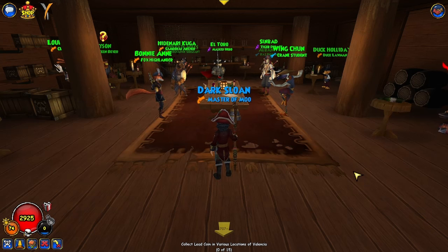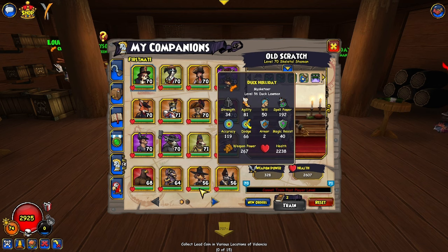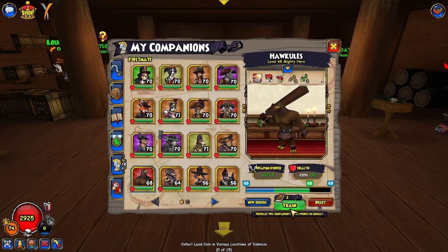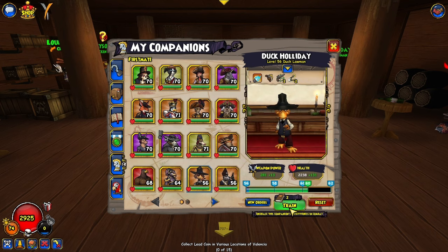Next, let's talk about companions. You get companions and training points as you level up. The goal with training points is to build them up and save them so you get good value from each use. For example, if Duck Holiday is level 56 and your pirate is level 70, one training point gives him four levels — that's great value. On the other hand, a companion close to your level like Hawk Lee at level 68 only gets half a level per point — bad value. Let companions fall behind a bit, then use training points when you can get good value.